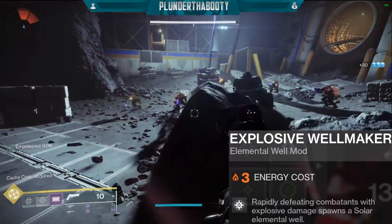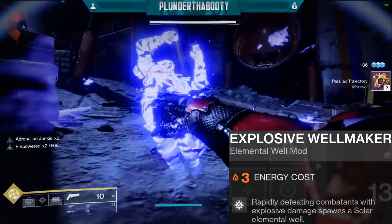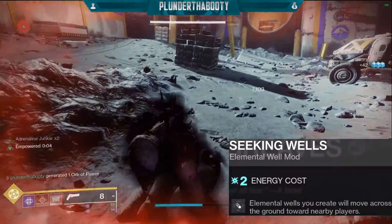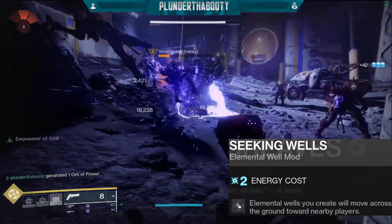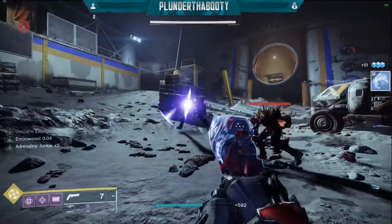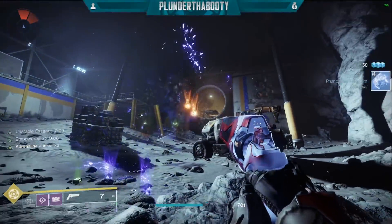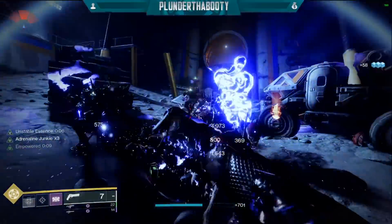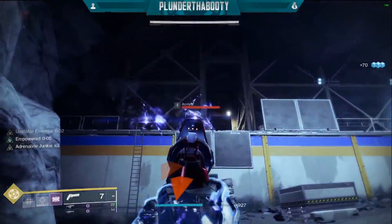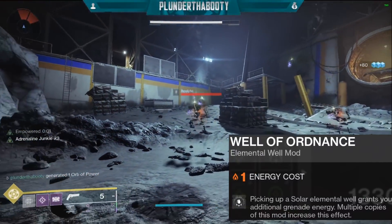On my chest piece I have Explosive Wellmaker — rapidly defeating combatants with explosive damage spawns a solar elemental well. On my boots I have Seeking Wells — elemental wells you create will move across the ground toward nearby players. I really like this mod; you can swap it out if you don't mind picking up wells yourself, but personally I enjoy them coming to me so I can focus on enemies instead of chasing wells to get my grenade back.